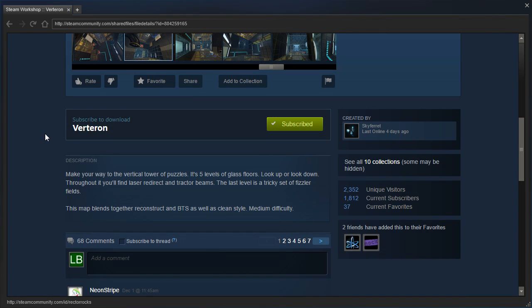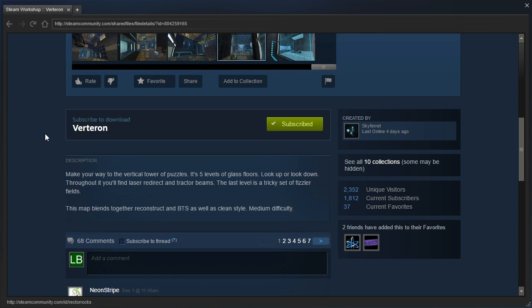Make your way to the vertical tower of puzzles. It's five levels of glass floors — look up or look down. Throughout it you'll find laser redirect and tractor beams. The last level is a tricky set of fizzler fields. This map blends together reconstruct and BTS as well as clean style. Medium difficulty.